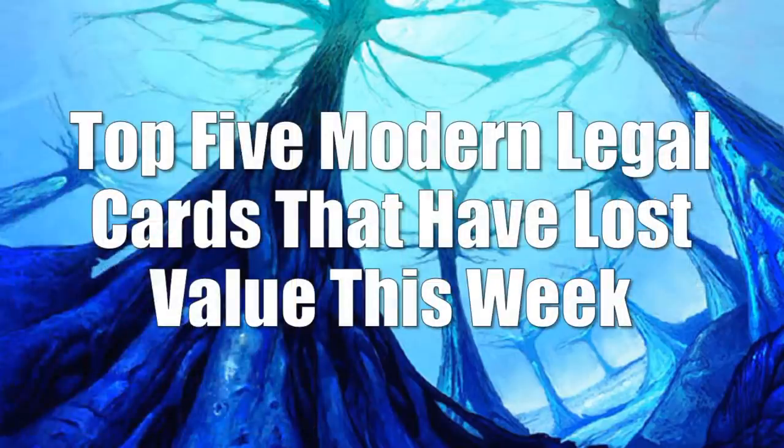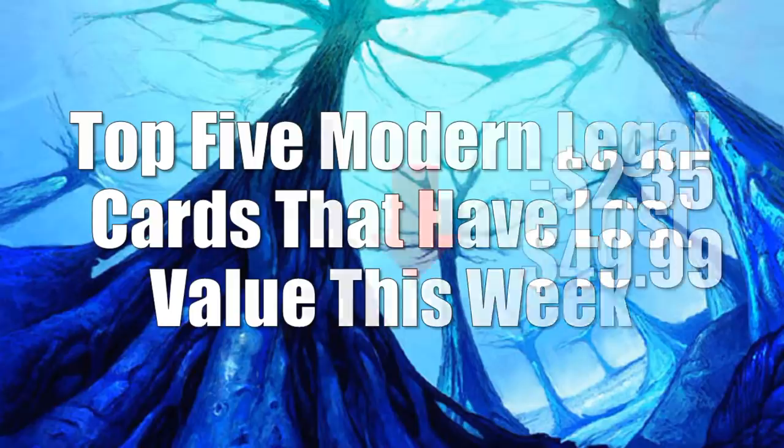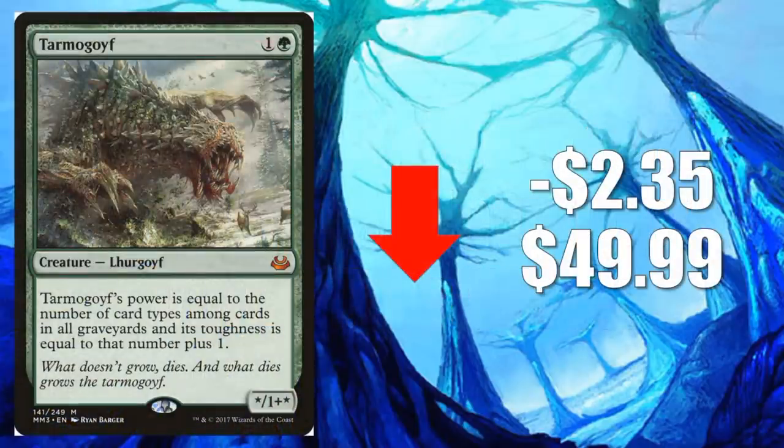Let's move on to the world of Modern, with the top five Modern legal cards that have lost value this week. A lot of these are cards that have been spiking recently and are just trying to find their price point, normalizing a little bit. Number 5 is Tarmogoyf from Modern Masters 2017, down $2.35 to $49.99. These Goyfs are still trying to find their price point — nothing unusual here. The card, even though it lost a little value this week, is still doing fantastic in Modern in decks like Golgari Midrange and Jund, two very popular and successful decks right now.